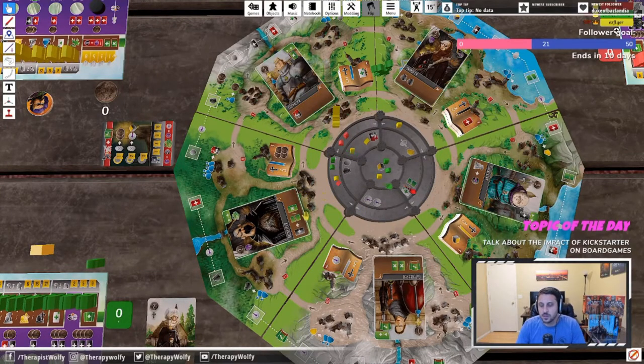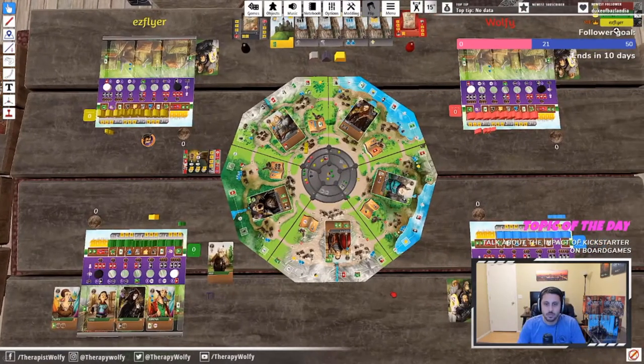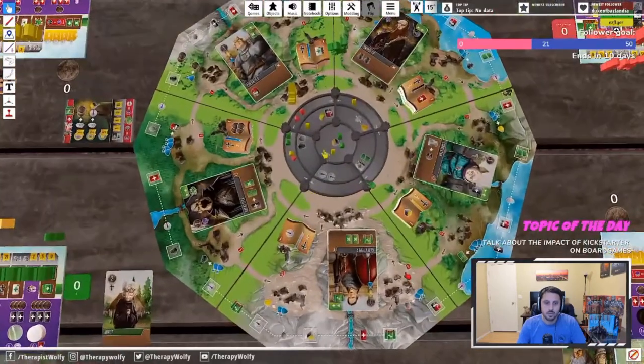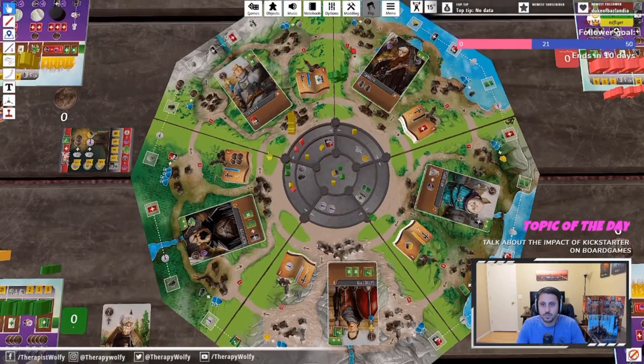When you physically set up the game, the wedges are randomized and the castle rotation is also randomized, so there's a lot of replayability in how you orientate your workers and the benefits within that. You might not notice this when playing on Tabletop Simulator since it's pre-set up, but that's what you would do in the physical game.